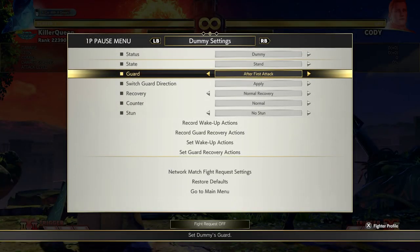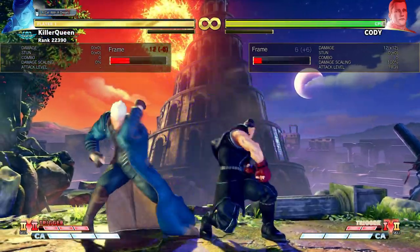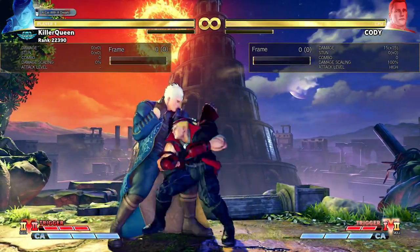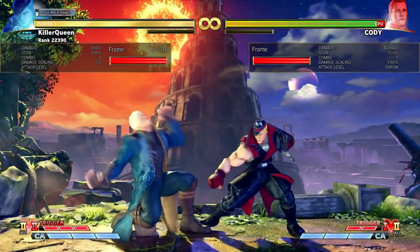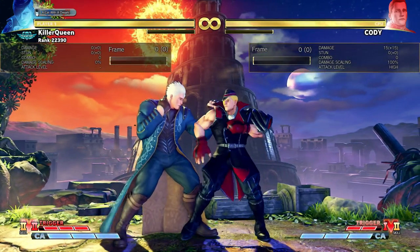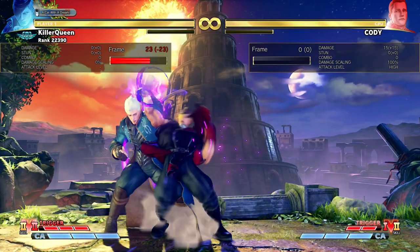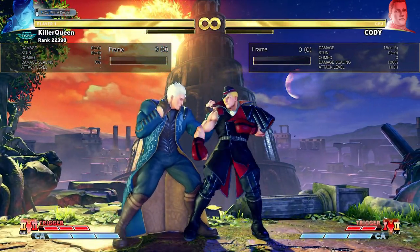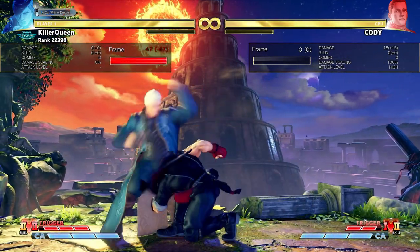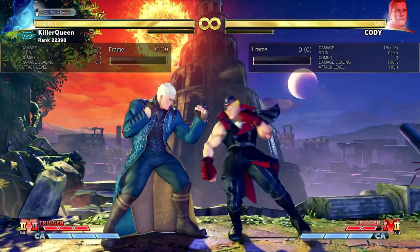When you do not charge this move up, it is minus 6 on block — nothing special. When you do charge it, it's plus 3 and you're in throw range. But the problem is there's no realistic setup to get in a situation where you can do this. It's 5 active frames, which means it can theoretically cover both rises, but if people delay rise you can get it then.